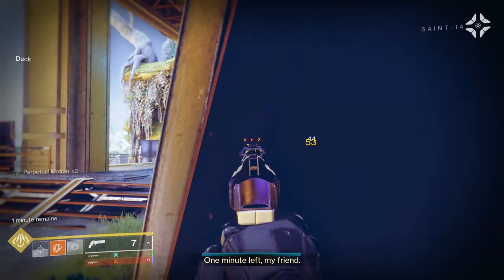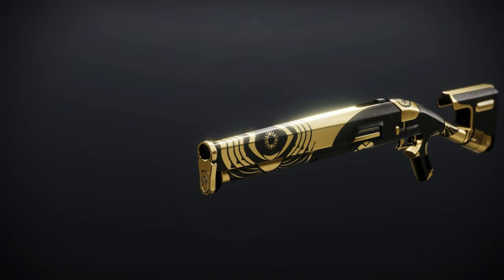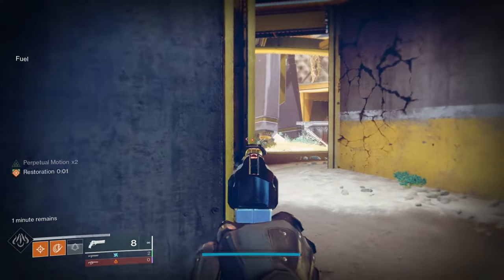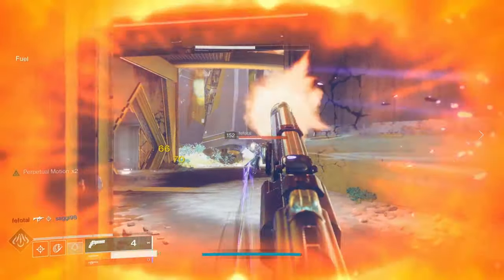Before we get into the Adept Weapon for this week, keep in mind that the Inquisitor's Slug Shotgun and the Whistler's Whim Bow are available as reputation rewards this week too, at levels 10 and 16 respectively.